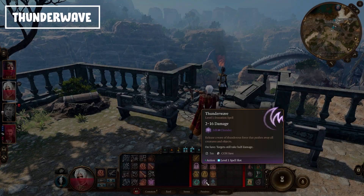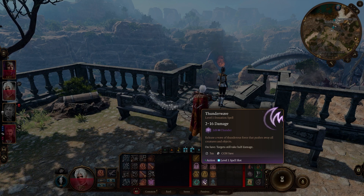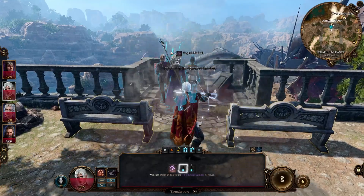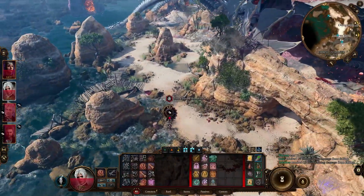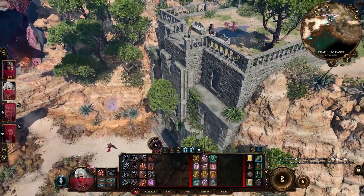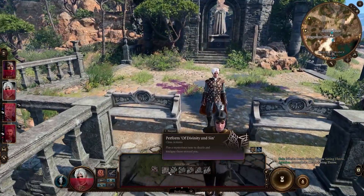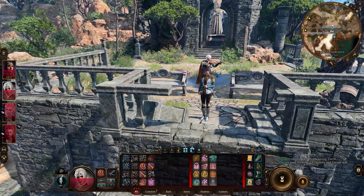Probably also one of my favorites is Thunder Wave. It's not the strongest spell in the game, but it's really fun and strong in the right moment. It's a wave of thunder that throws enemies away — off cliffs, anywhere — and they'll just die if the fall is high enough. Amazing spell.